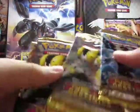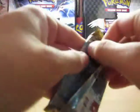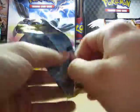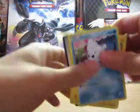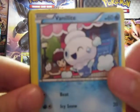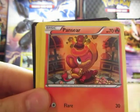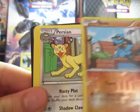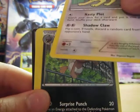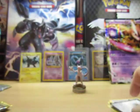We've got four packs of Next Destinies. So I'll start off with the Zekrom pack. I've got a Vanilla, a Shinx, a Mana, Pancia, Routes, Raiolo Reverse, and a Persian Rare, Nuzleaf, Xillian Heavy Ball. And that's it.